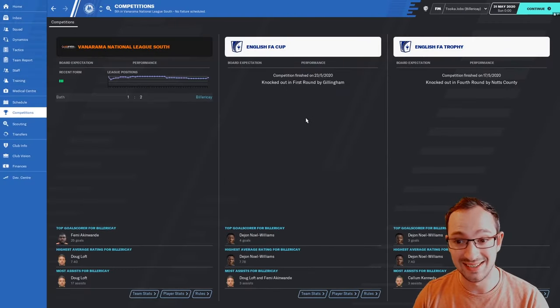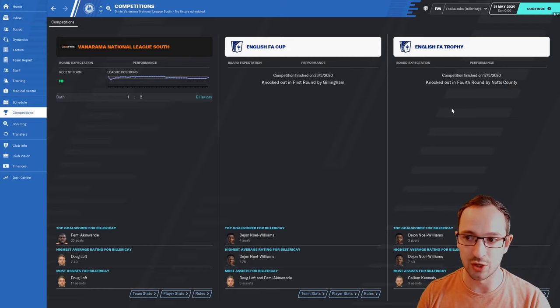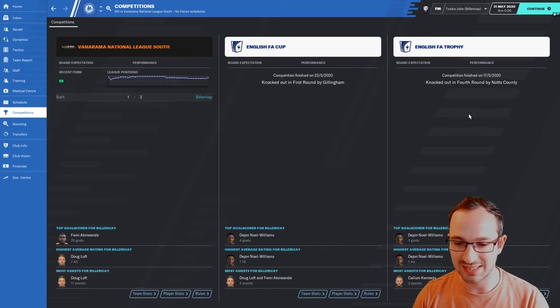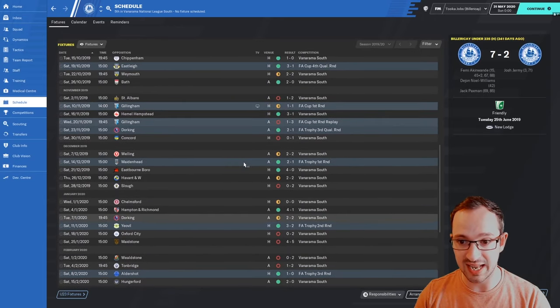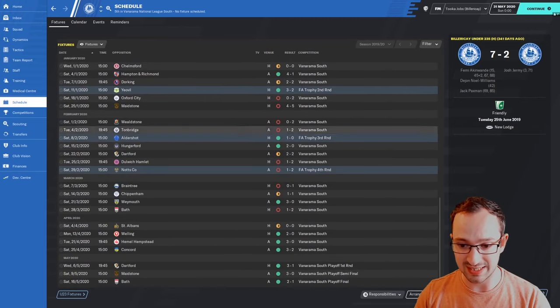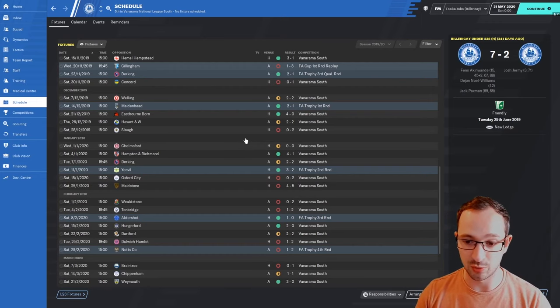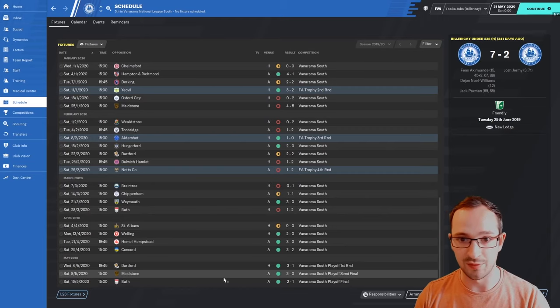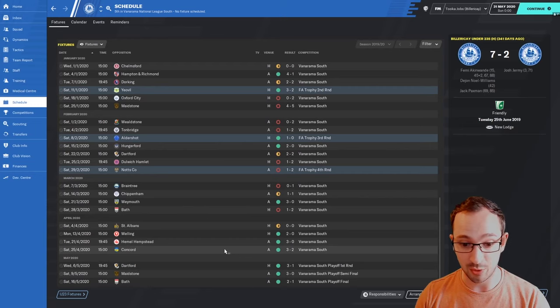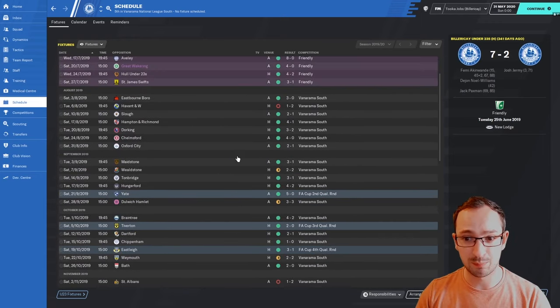In competitions, they got all the way to the first round before being knocked out by Gillingham. English FA Trophy - the smaller version for lower league teams - they got to the fourth round, knocked out by Knox County, which is understandable. Pretty good overall, with decent results. A very strong start and strong end to the season, though an iffy middle section. They built up enough points early not to worry. They won 2-1 against Bath in the playoff final, having beaten Dartford and Maidstone 3-1 and 3-0 in the semis. Concord, Hempstead and Welling: 2-0, 3-0, 3-2. Picking up 2s, 3s and 4s pretty regularly.